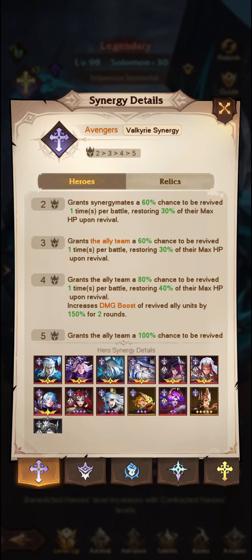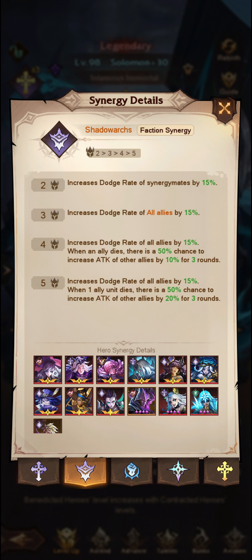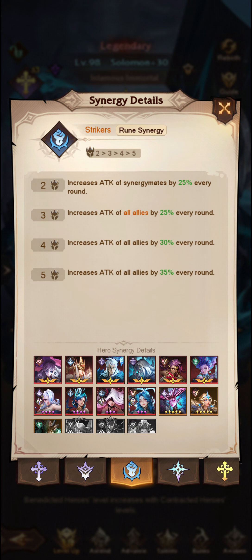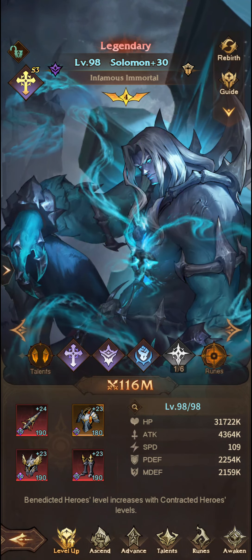First we'll go through his synergy. He is an Avenger, which means the more your allies die, the stronger your team becomes. He's part of the Shadow Arcs, which is all about increasing dodge rate and also has a 50% chance to increase attack by 20% when allies die. He also increases attack of all allies as a Striker — if you have 2 it increases synergy mates, if you have 3 it increases all allies by 25%. Best to get him up to 8 stars to get that Striker's synergy.